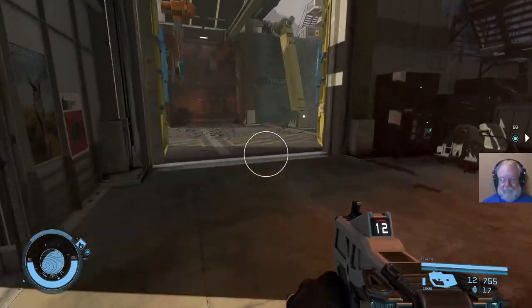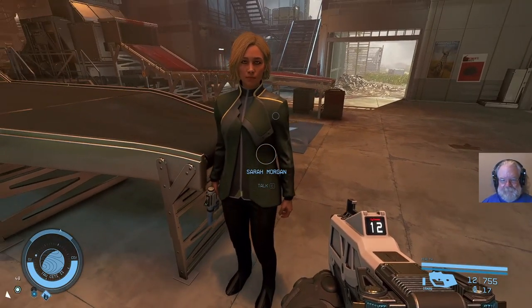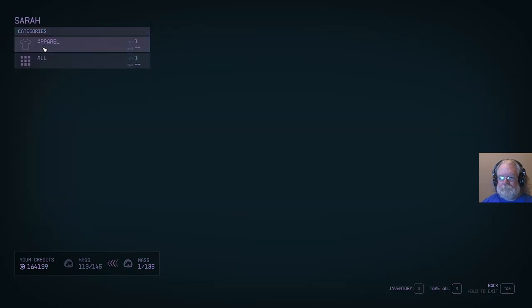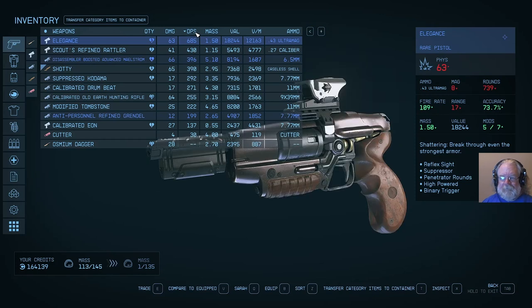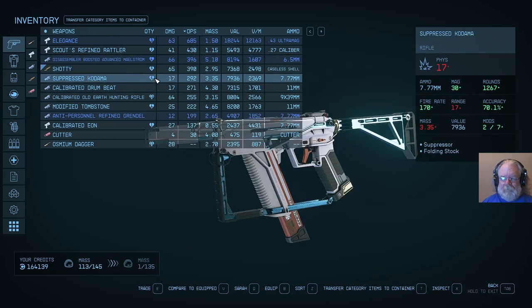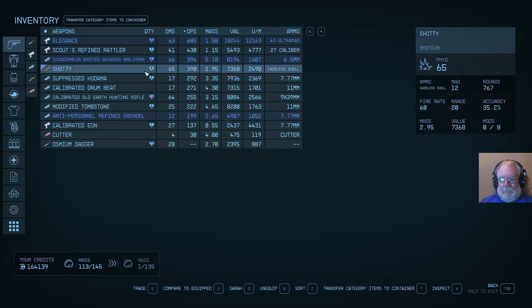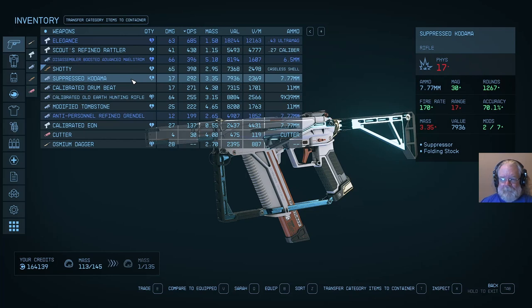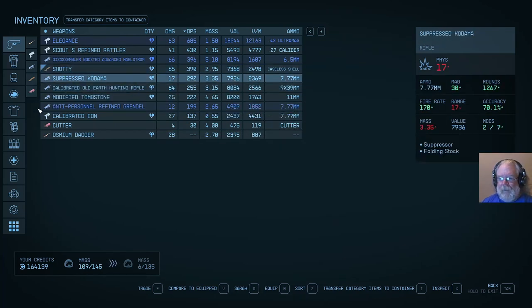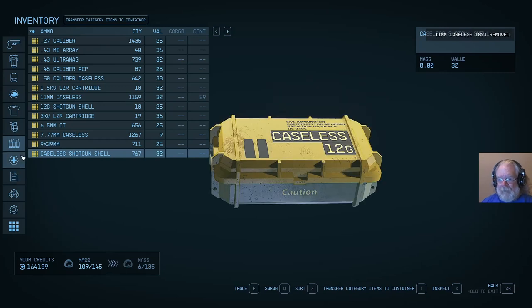Got my handy dandy shotgun. Sarah's got a crappy laser - Sarah needs a weapon. I'd like to give her something with decent DPS. Too bad I didn't keep one of those matrix guns. Okay Sarah, you're gonna be using a calibrated drum beat, and you're gonna need some 11mm ammo, and you are going to need a frag grenade.